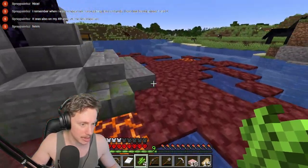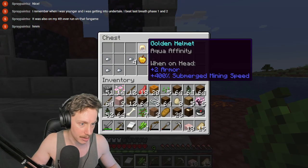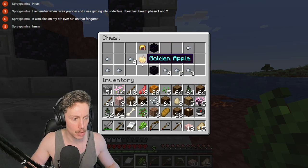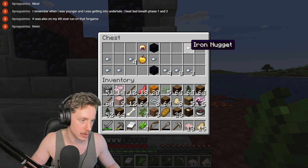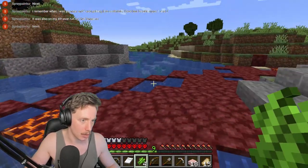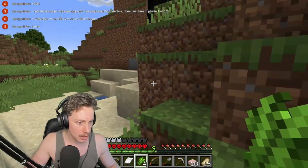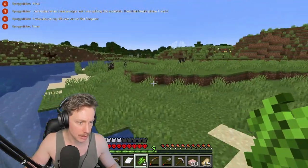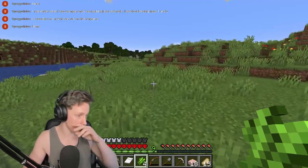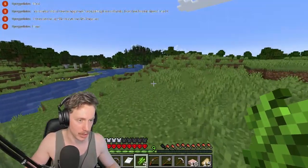We've got heaps of nuggets. Got a golden helmet with Aqua Affinity — so that would give us submerged mining speed, I like that. We've got a golden apple here too. We can't actually take any of this, unfortunately, so we're going to have to leave it there for now and hope a creeper doesn't blow it up. We could still probably just get a base set up around here. I'm not too committed to the one we already started working on, because we only got a floor up.